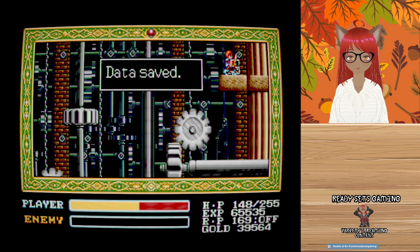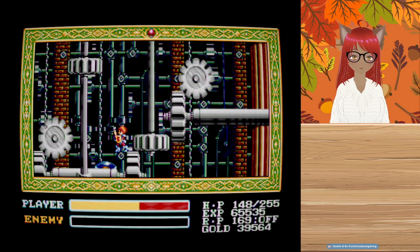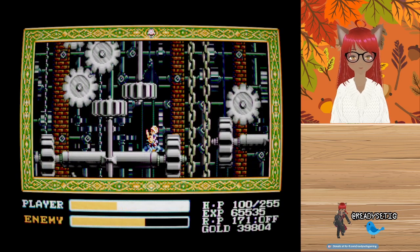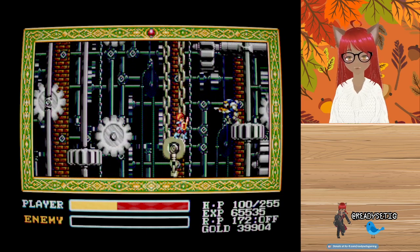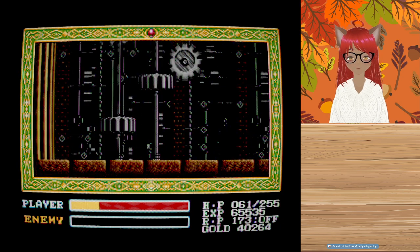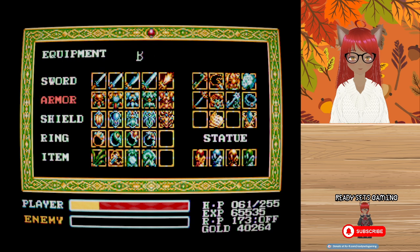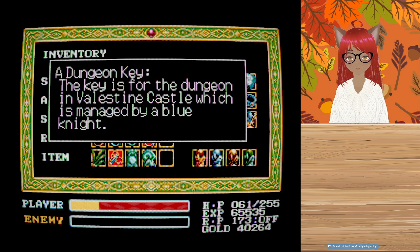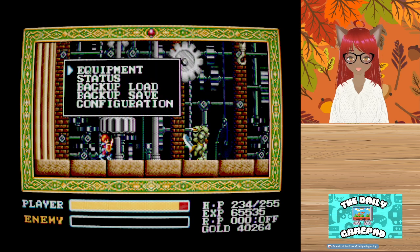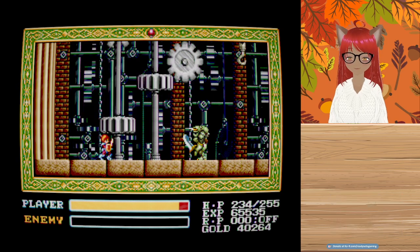We are gonna save in the third position. I feel like we're supposed to ride this down. Okay, I'm gonna equip the heal ring for a moment. I'll take it — we're gonna save here.